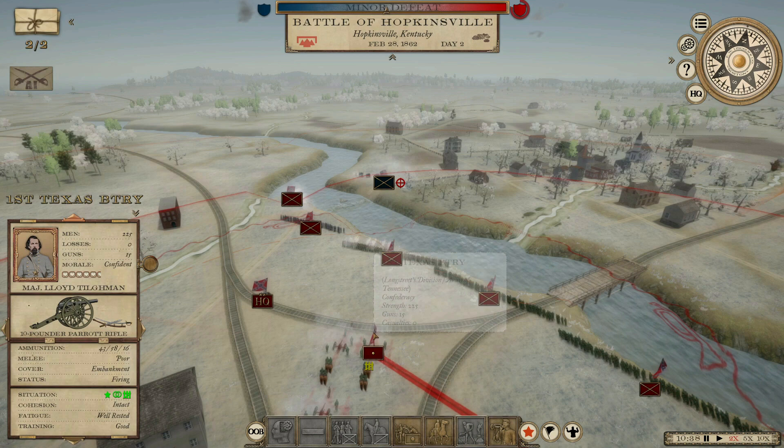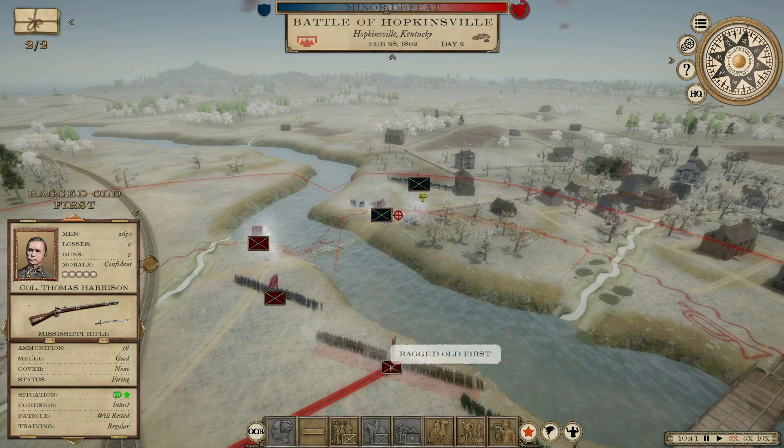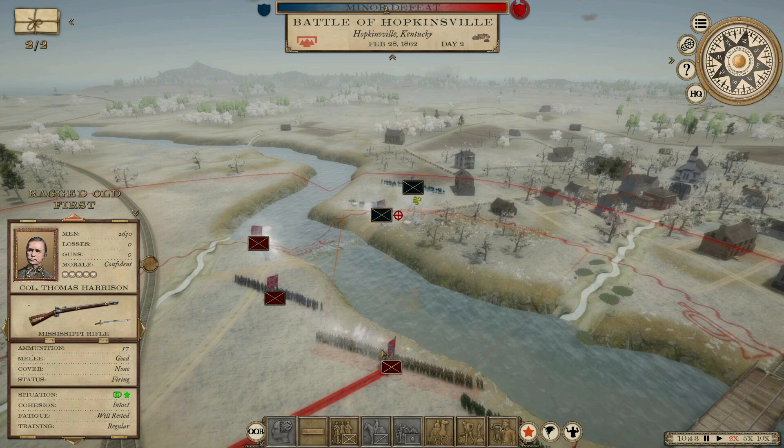We should rack up casualties on him pretty fast here. He's actually not even firing on the Houston Hounds — he's firing on Davis Mountaineers. Ragged old Burst actually has range on him, at least half the brigade does. So we've got two and a half brigades firing on one, plus artillery. I like those odds.